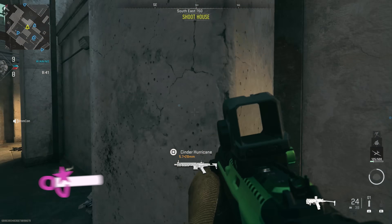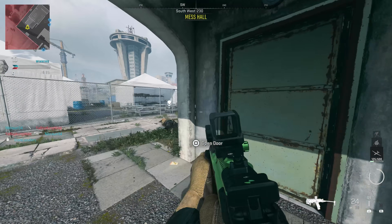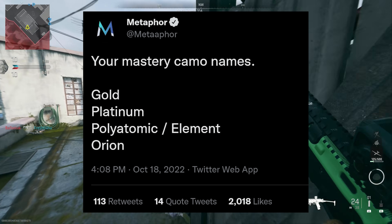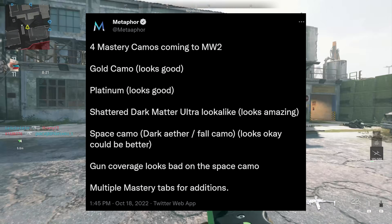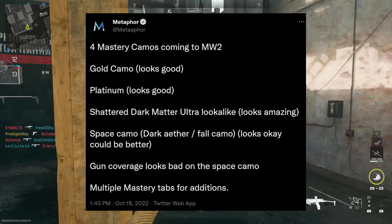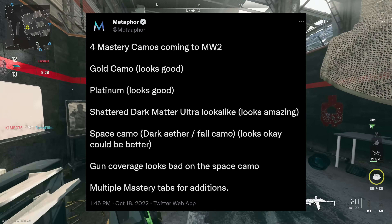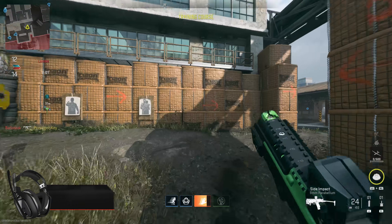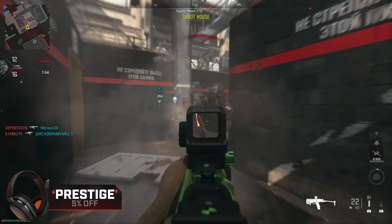Speaking of which, there was apparently a leak for the mastery camos that came out from a Twitter user by the name of Metaphor last night. There are going to be four mastery camos: Gold, Platinum, Polyatomic (slash Element), and finally Orion. Gold looks good, Platinum looks good, the Polyatomic is apparently a shattered dark matter ultra lookalike that looks amazing, and there are also multiple mastery tabs for additional camouflage patterns in the future.